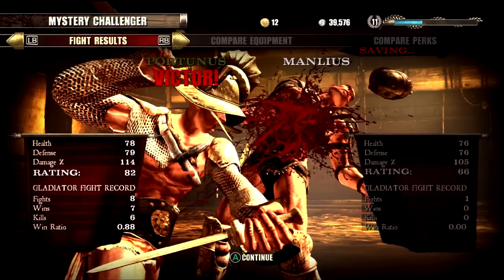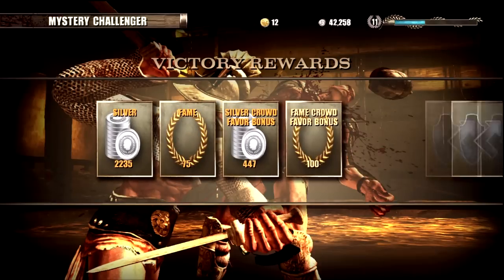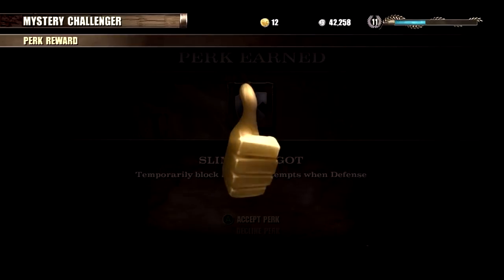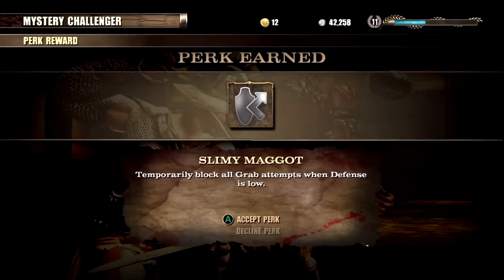As you can see, 2,000 silver. Fame — 75 fame, I don't really care about. And then 447 extra for the favor bonus. Slimy maggot loses. Temporary block — no, decline that.